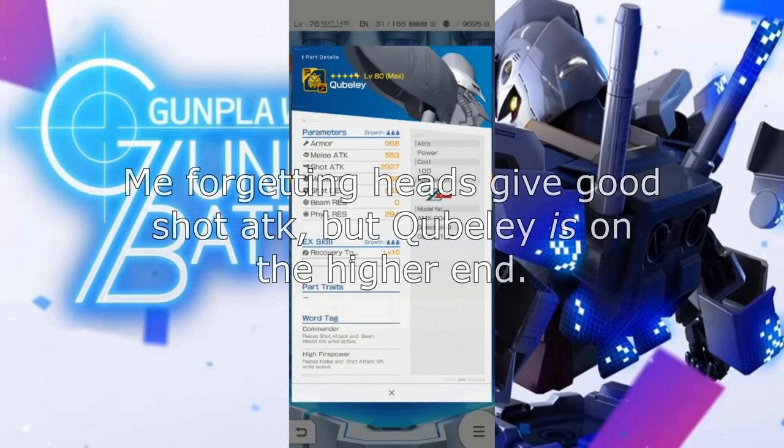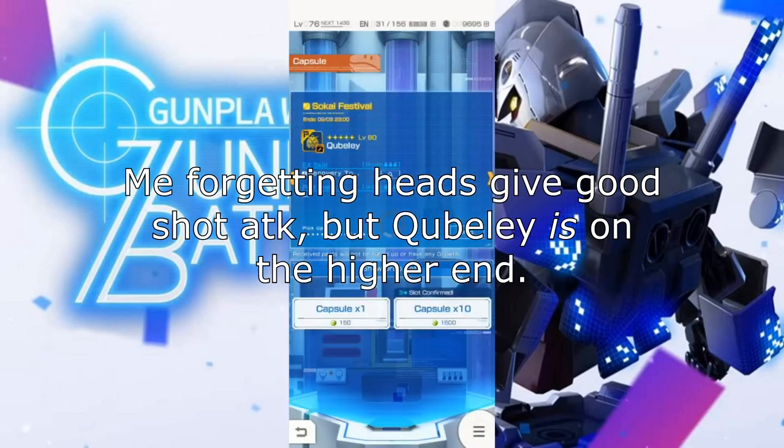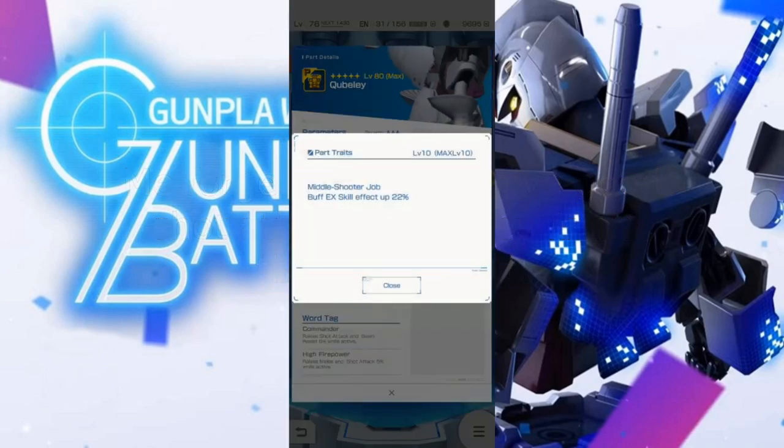I don't mind it, but like I said originally when I saw the Exio with it — we don't really have any content yet that demands recovery. Nothing's really that hard right now. But the head has a crazy amount of shot attack. The chest as well — middle shooter job buff. The ex skill gets a boost, but again this is very job reliant. If you don't have a middle shooter job this skill is completely useless.